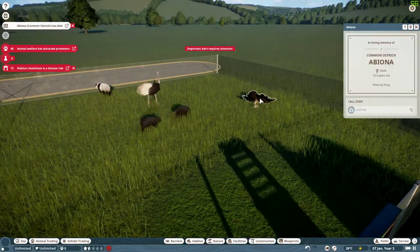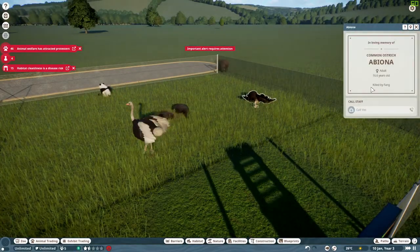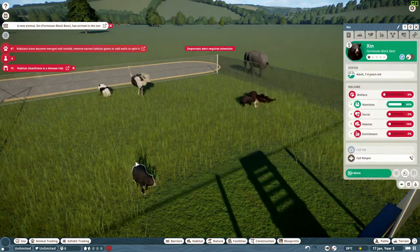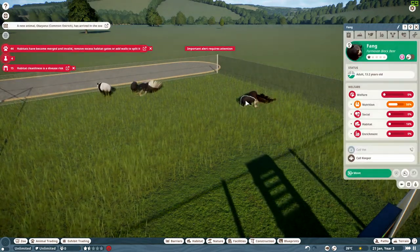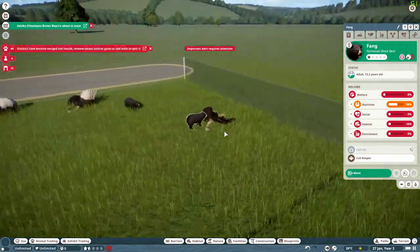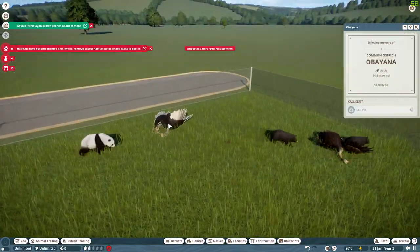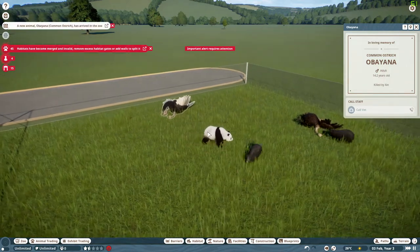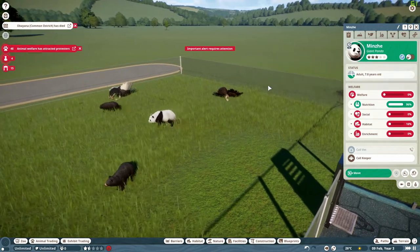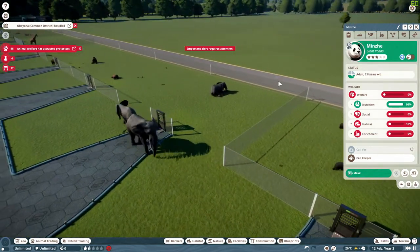There's bears, there's a dead ostrich killed by Fang. Who's Fang? Who's Fang? Is it one of these? Are you Fang? Fang is eating the ostrich. What in the world is going on? They just killed the other ostrich too. But they're... What? The panda is fine. There's an elephant. I don't know what's going on.